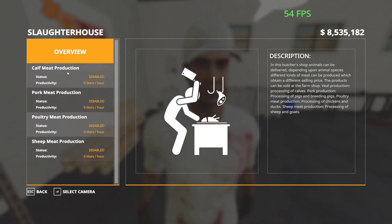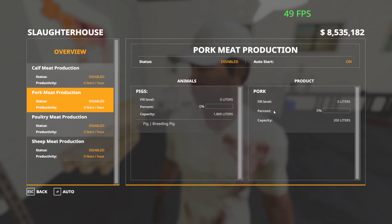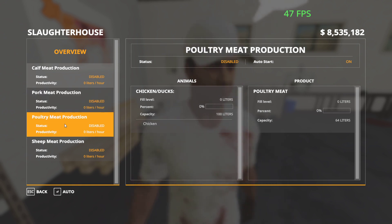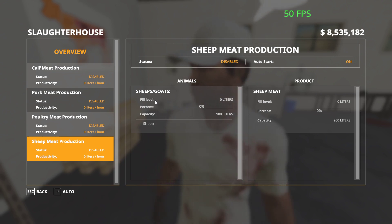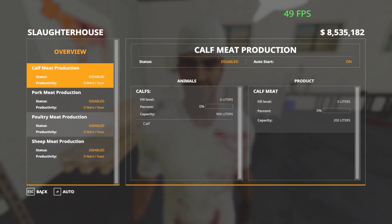Calf meat production, pork meat production. So you deliver pigs and get pork from it. Poultry - you deliver chickens and ducks and get poultry from it. Sheep - you deliver goats and get sheep meat. Okay, cool.